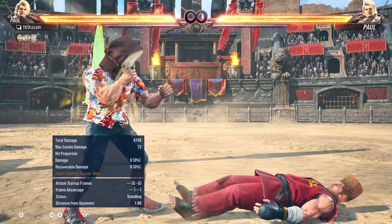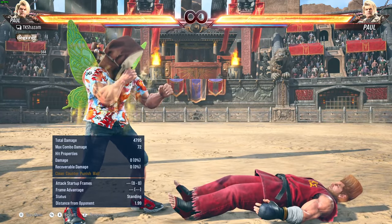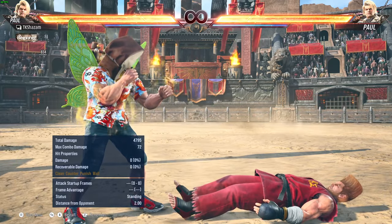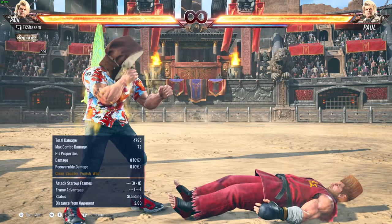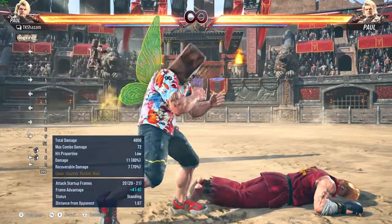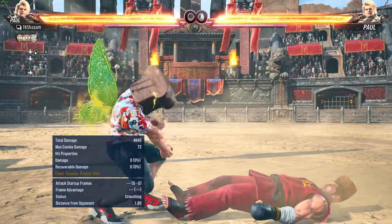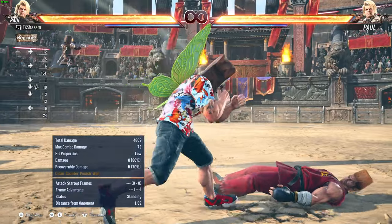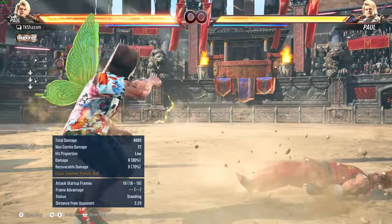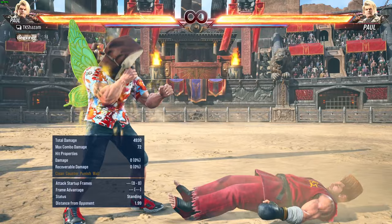There are some moves that seem like they hit grounded because you saw them hit the opponent while on the ground, but that is not consistently the case. There are also more straightforward options that'll get the job done: your close range low, your long range low — which apparently also hits grounded, which is crazy — your close mid option, and your other close mid option.